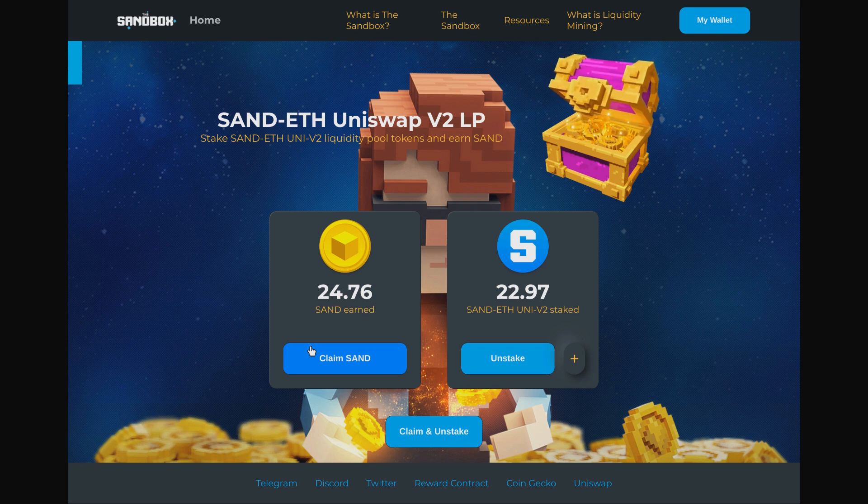They launched their token as an ERC-20 — an Ethereum standard token called SAND — that's been live for about a month now. You can't do much with it at the moment, and one thing they've done plays into some of the big themes of blockchain in 2020, at least in DeFi — decentralized finance — which is what we call liquidity mining.